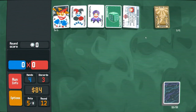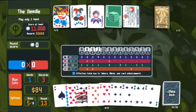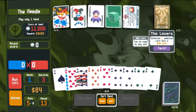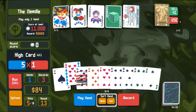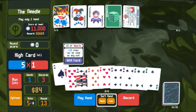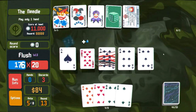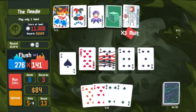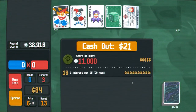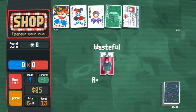Up the ante. Let's make the tan here wild, so now it effectively counts as a spade. Let's see what driver's license does for us now. That's actually slightly underwhelming honestly. Yeah, I'll take some extra discards.